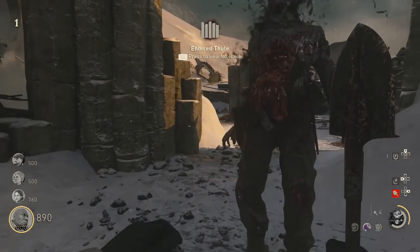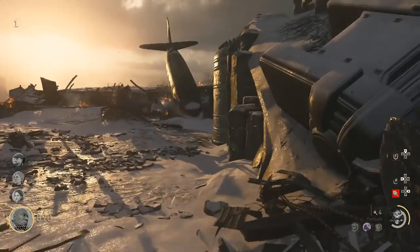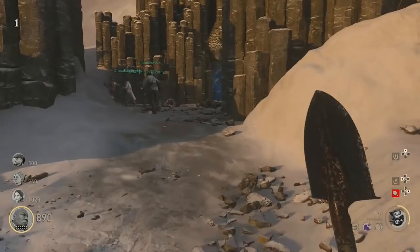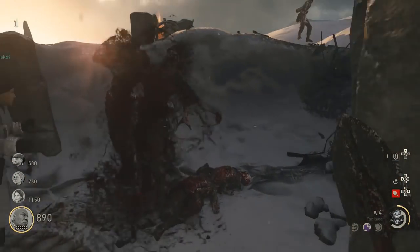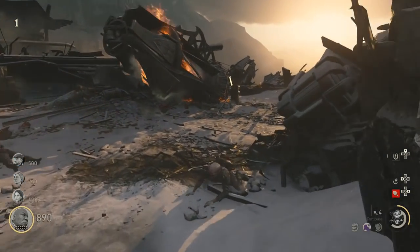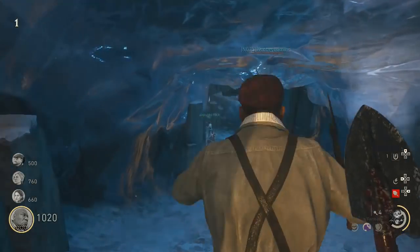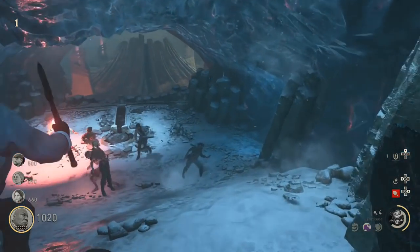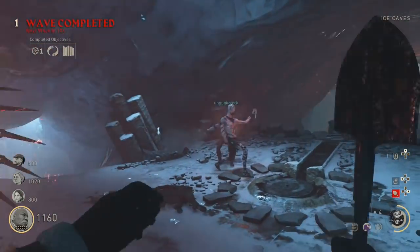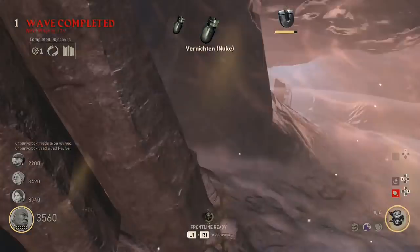Hey guys, what is up? Sam or Scorpio here bringing you a quick and simple guide on how to unlock the brand new Hammer Wonder Weapon inside of World War 2 Zombies — the Frozen Dawn DLC 4. It's a super awesome Wonder Weapon with a massive heavy swing that deals a lot of damage, a cool elemental effect when upgraded, and it can even be thrown, much like Thor's Hammer from the Avengers or the Hell's Retriever from Mob of the Dead. It's insanely powerful and a lot of fun to use.